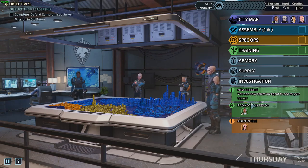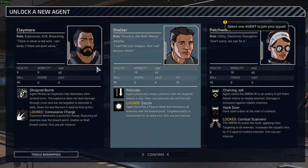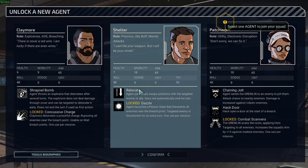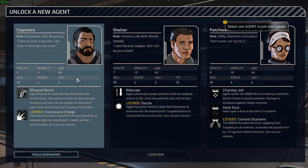Oh, a new recruit. Let's go with a new recruit. Let's see who we got here. Claymore — explosives, area of effect, breaching. Psionics — ally buff, mental attacks from shelter. And Patchwork — utility electronics disruption. Which one should I take? Shrapnel bomb, Incussive charge. Ooh, Relocate — that seems like a good ability. Shrapnel bomb is pretty cool too.